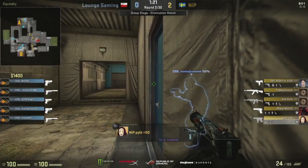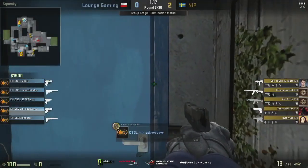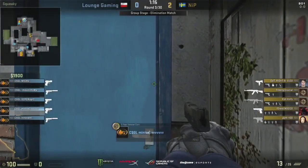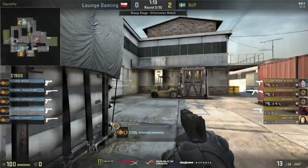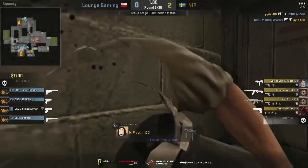Minimal amounts of money put into this round for Lounge Gaming. Typically in this kind of situation, you do want to just hold back and make sure you don't make any mistakes. You can always get caught in transition — give some weapons across and anything's possible. So just play the safe and slow game here from NiP.